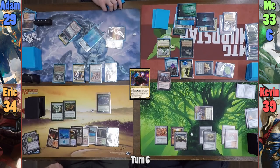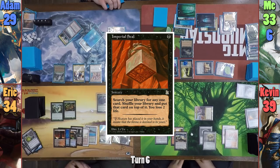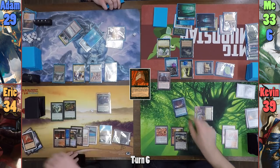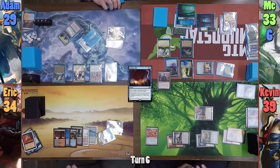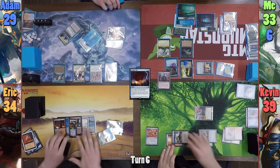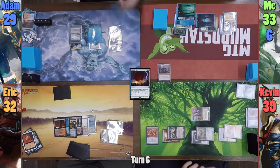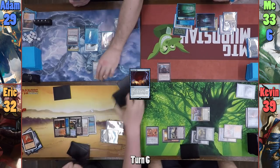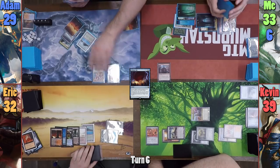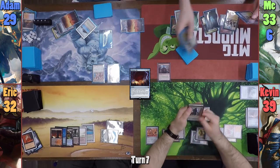Eric draws for turn and Adam points out I missed some spells. Eric then casts an Imperial Seal, letting me draw, but Kevin is tired of everyone having a good board state, so he overloads Cyclonic Rift. I draw from this as well and we all bounce our stuff to our hands — except for Kevin. Eric then finds the card he wants and puts it on top, losing 2 life. Adam plays a Plains and recasts Mana Crypt, then brings out his Martyr's Cause and Academy Rector. Adam passes, and at the end of turn I use the Bazaar to draw 2 and discard 3.